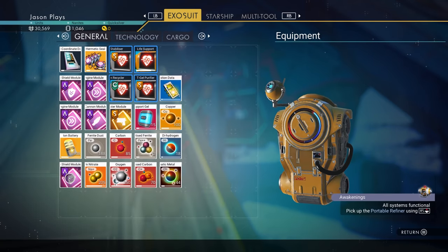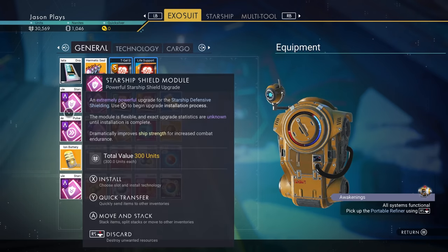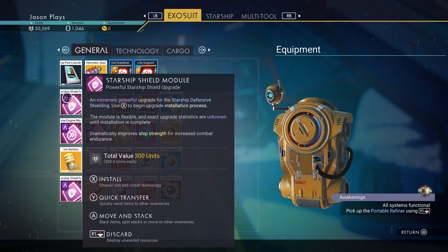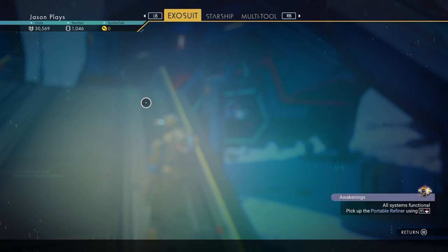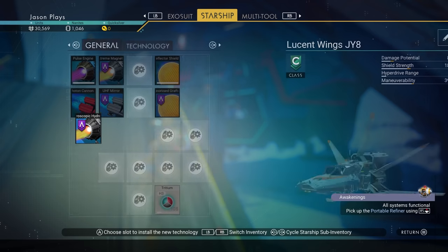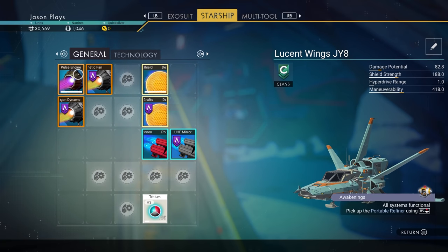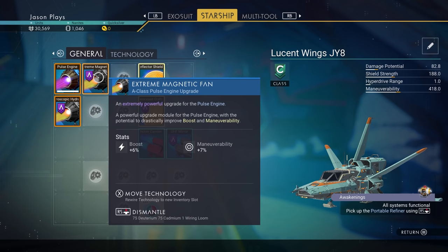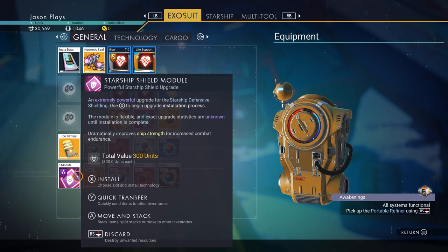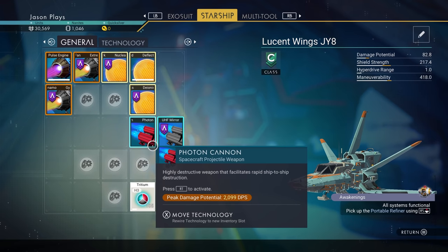We also have all our upgrades. Let's move the tritium down here and put our deflector shield over here because we have a couple of them. Pulse engine module — let's put that right next to the pulse engine so it gives it a boost. Photon cannon module — that goes for our cannon right there. We have two pulse engines, so I'll have to move one over. Because you want it to be touching the core technology — if it's an upgrade, you want it touching the original technology, that's how you get the best boost. Same thing goes for my shield module — you want the shield upgrade touching the actual shield itself.